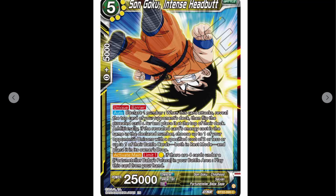When his card attacks, reveal the top card of your opponent's deck and flip it — you show them the card so you can do the magic number mechanic. There's got to be a better way of wording that. Additionally, if the revealed card's energy cost is the same as the declared number, choose up to one of your opponent's unisons with a specified cost of two or less, or up to one of their battle cards in rest mode, and place it in the owner's drop.